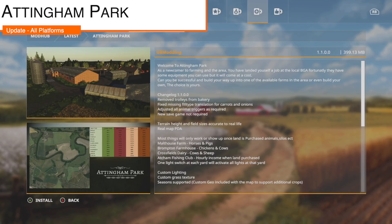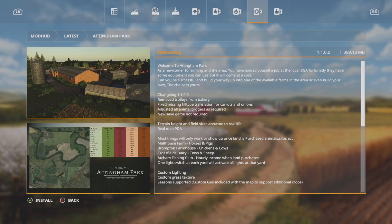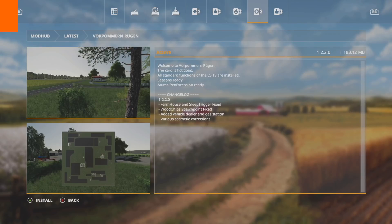Now let's move into mod updates for all platforms. First up is Adding In Park, changelog 1.1: removed the trolleys from the bakery, adjusted all animal triggers as required. A new save game is not required, so you can continue using your old save just fine.